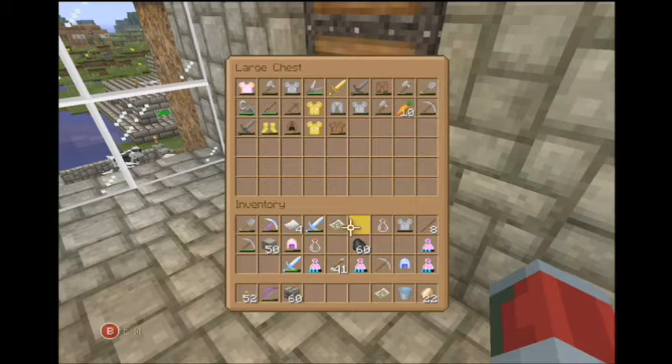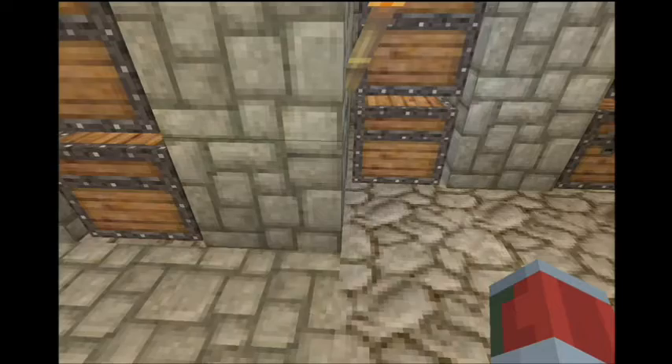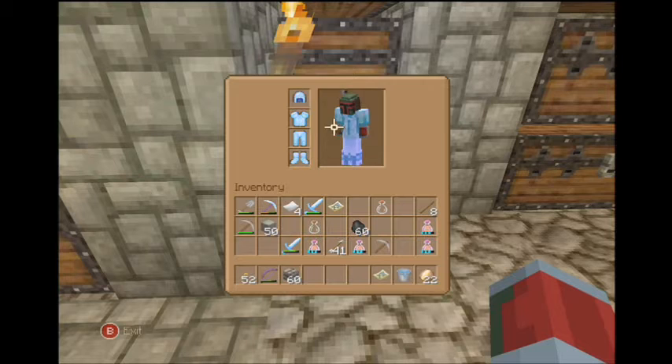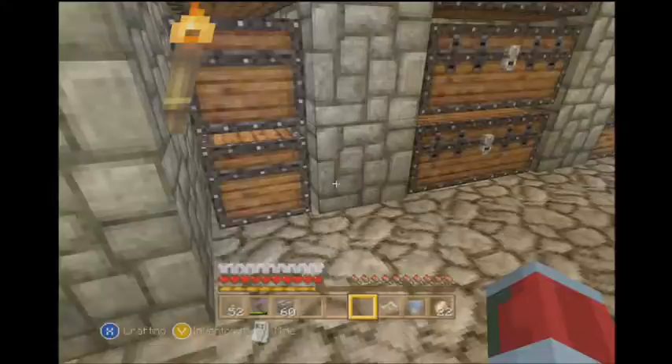Damn it, I was hoping I'd get something good. So now we're gonna go ahead and just throw it all on, we're gonna wear it — screw it — because it'll give us protection and we're about to do some stuff in the nether anyway. We have blast protection, feather falling, blast protection, projectile protection, thorns, and protection. Pretty sweet.